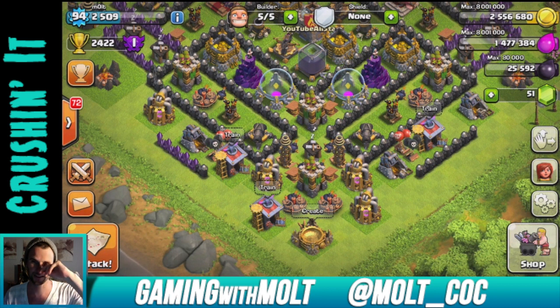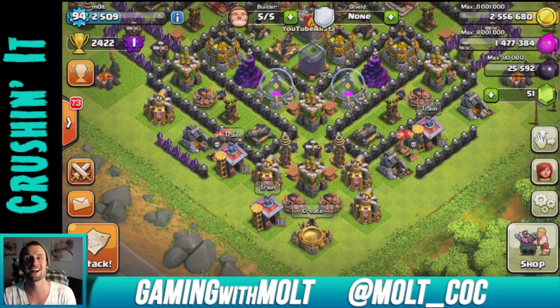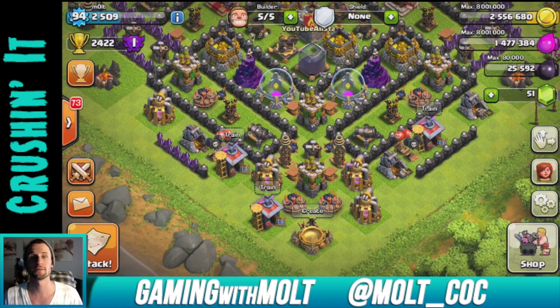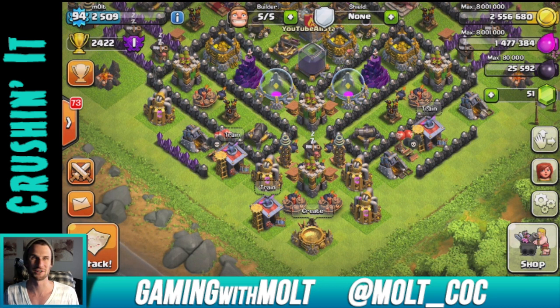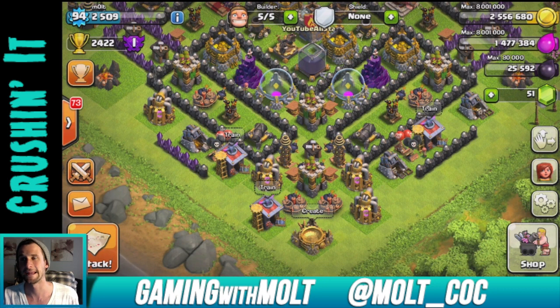We are going to be maxing this base out - getting those walls up, Archer Towers up, Air Defenses up, everything. It's going to be a long ride. I'm going to try not to gem that much unless it's special occasions - maybe once I hit 60,000 subscribers I'll spend a hundred dollars on gems or something like that. Otherwise it's going to be strictly raiding, getting Gold on my own, getting Dark Elixir on my own, and doing work just like you guys do. Thank you so much for watching - keep calm and Clash on!